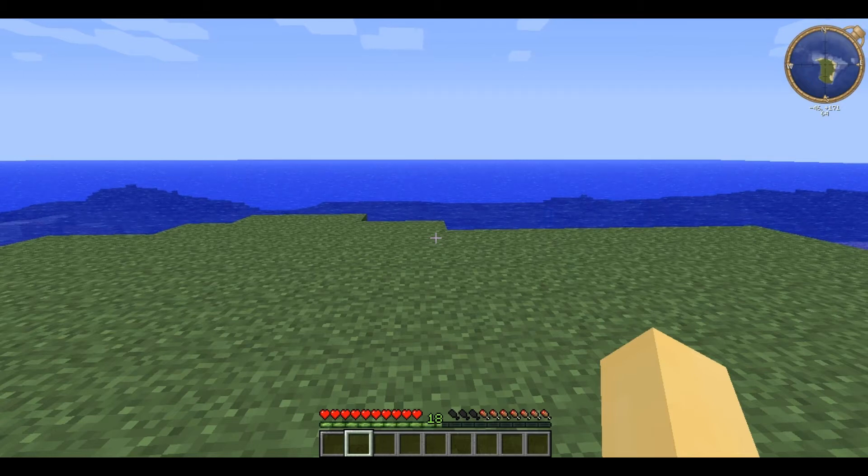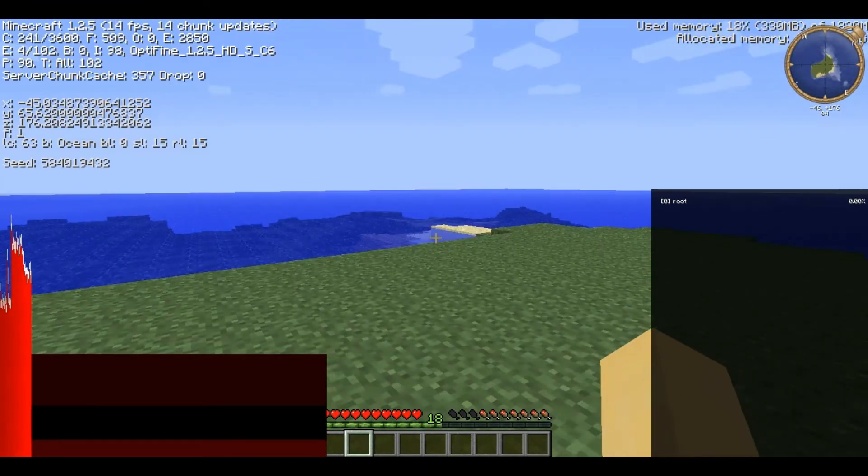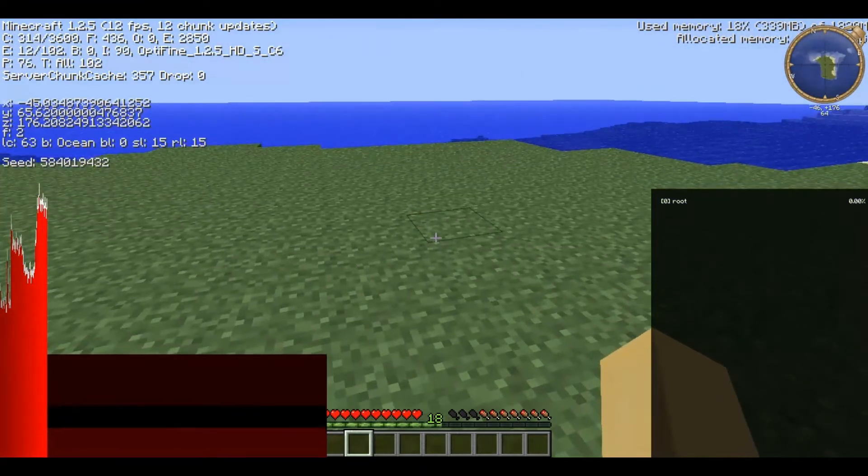Matmos is a background mod that adds additional sounds to Minecraft. As you can hear, you can hear the ocean quite clearly, and that is because we are in an ocean biome, as you can see on the left there.